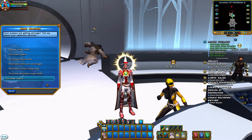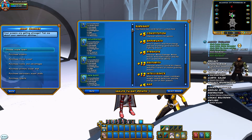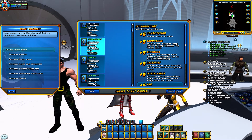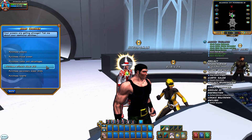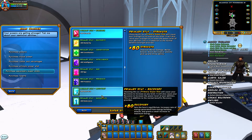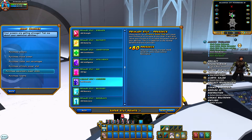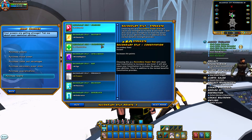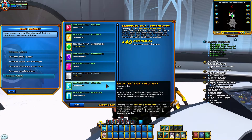We're going to start off with choosing our innate talent. I've been using Incandescent — it gives us presence and recovery. For super stats, the primary super stat of course is going to be presence, which is what controls how much you heal. For secondary super stats, I usually take constitution and recovery.